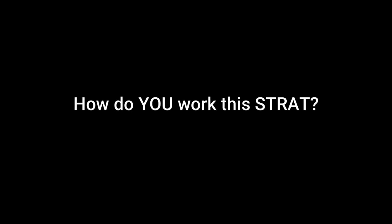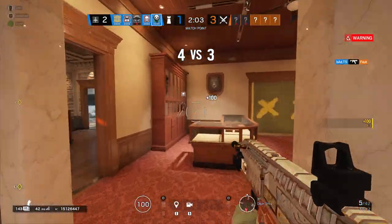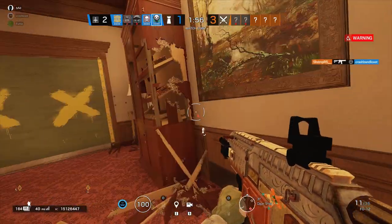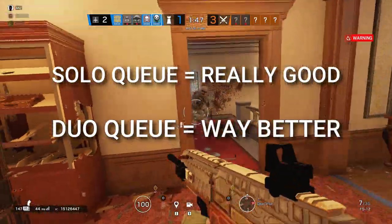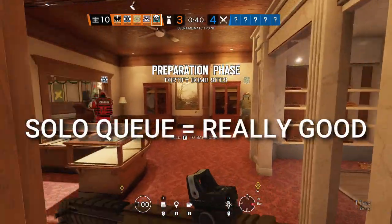So how do you get this strat to work for you like it does for me? Now that you've seen the strat executed, let me break down the mentality and the necessary steps to make this strat work. I'm going to show you the setup for a solo queue, which still works really good, duo queue, which is so much better, and three stacked, which is nearly untouchable.